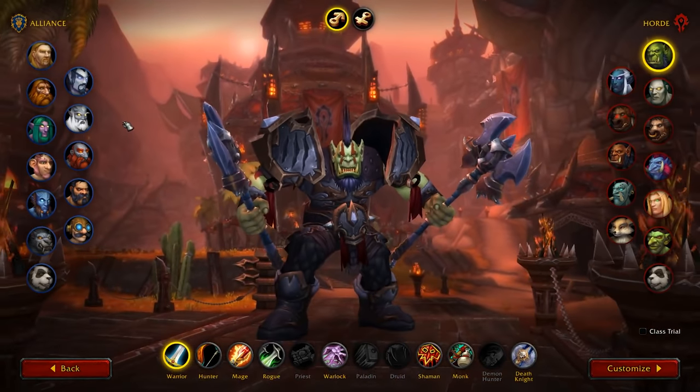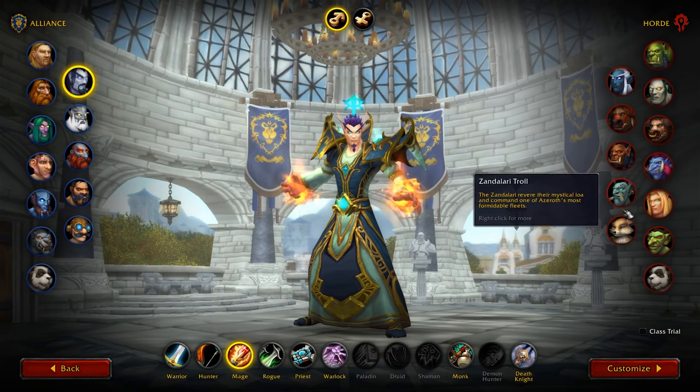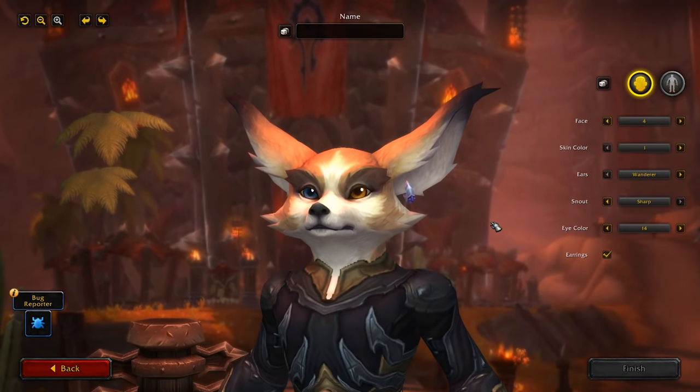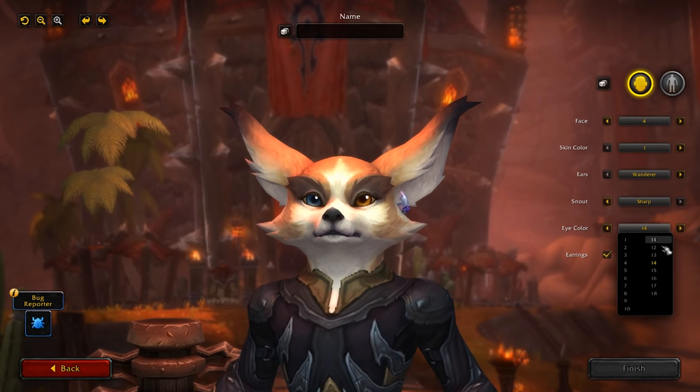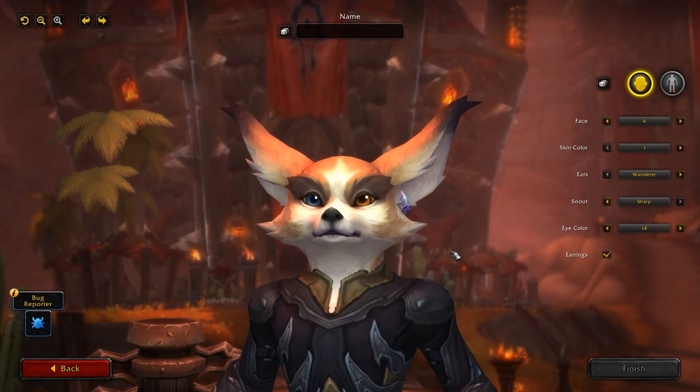We also have some new void elf stuff I showed, and then we also have some Vulpera eye customizations that you can do here, which is pretty cool. Considering that we just got Vulpera, you can tell we have the two different eyes — just like they're doing to all of the other existing NPCs and player characters. All the eye color has been separated from the face, so we can still do all of these if you so choose. I really like this one — that looks really cool.